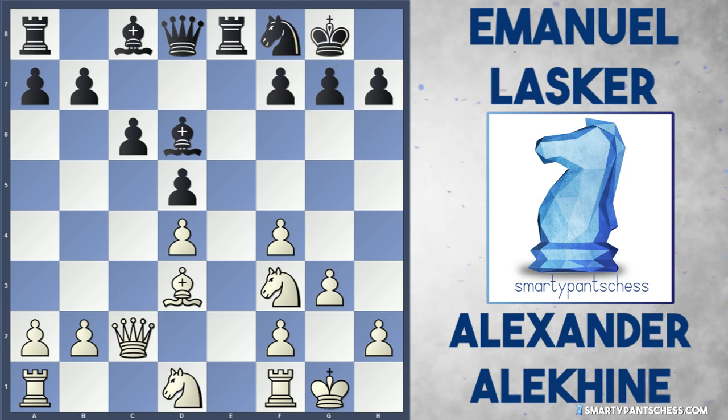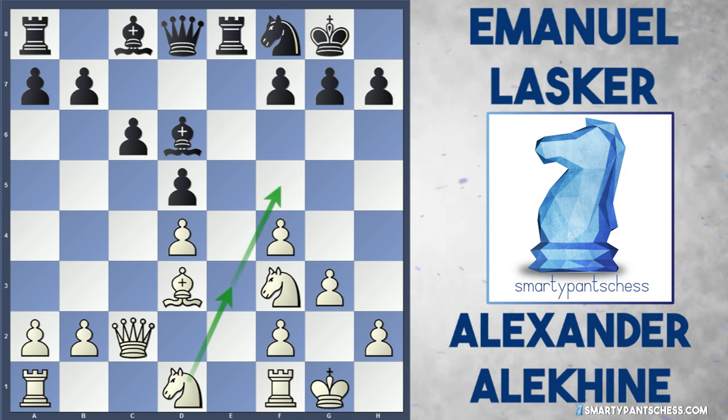White played Knight to d1, rerouting this Knight — maybe to e3 to gain some attack, perhaps jumping to f5 as well, which would be a very nice square for this Knight. Now there's nothing wrong with Lasker's next move. He gets on with his plan and played the move f6. However, I think there was a much stronger move where black can win material.